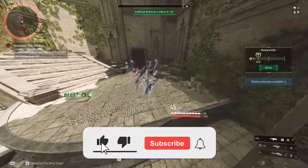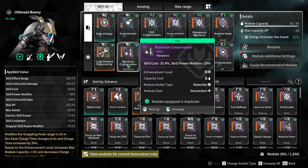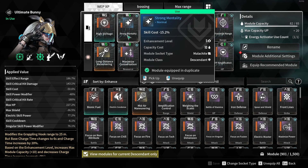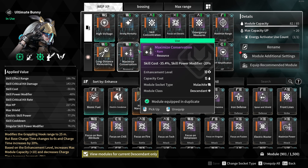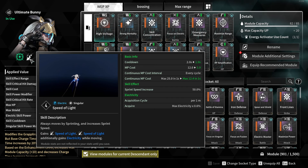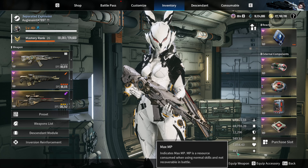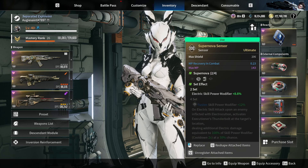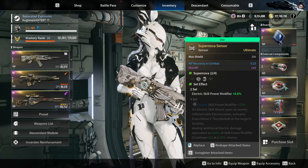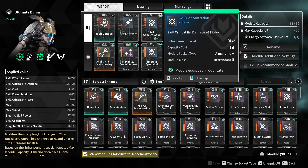Let's look at the mod setup. The main change is we have Maximized Conservation as well as Strong Mentality, giving us a 50.6% skill cost reduction. That's going to massively affect your Speed of Light - our MP cost is down to 5.9 per second. With our MP pool at 443 MP, we got about 55 seconds without needing a refill.